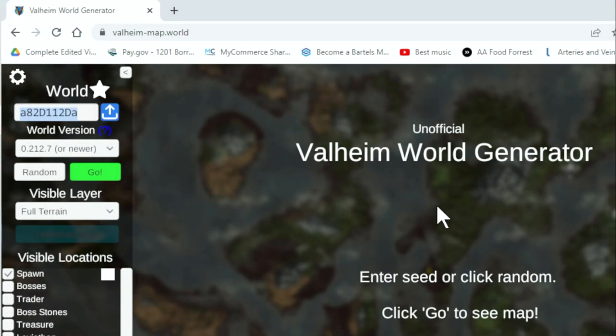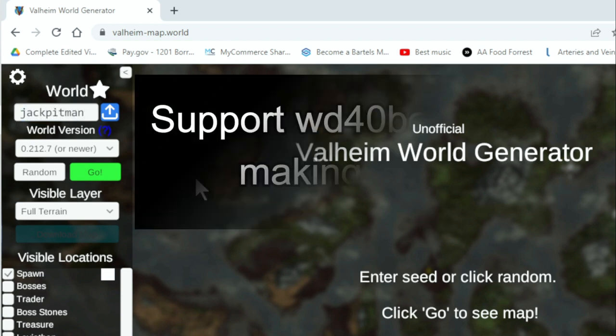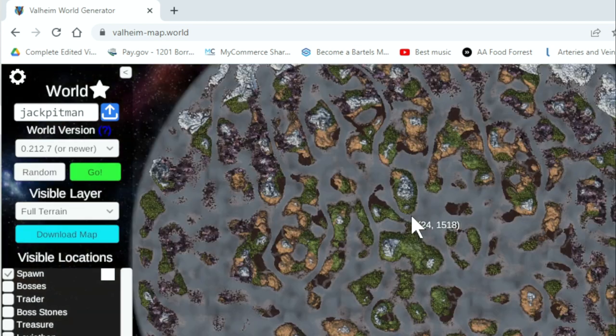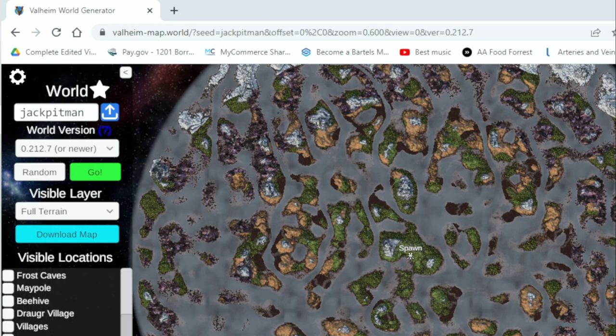First, you put in a seed. I'm going to use my name, Jack Pittman. And then you click Go. At this point, it basically makes the world and then shows you the map. And depending on what you want to show up, you can select things like the bosses, trader locations, all that kind of thing.